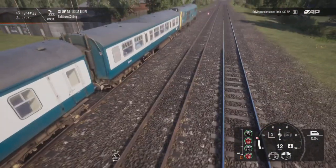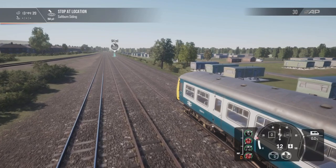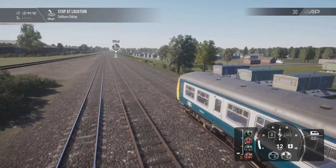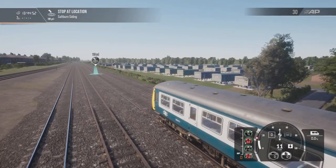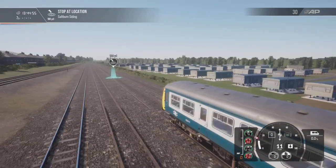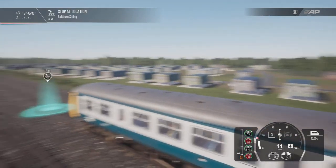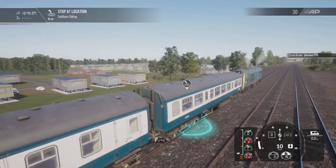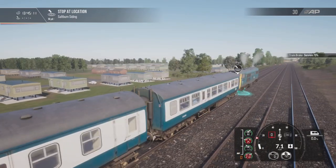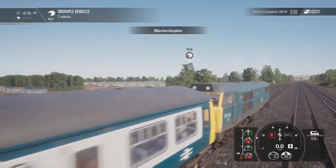So this turnaround — what it effectively is, is we need to put this Class 31 on this side of the carriages. I really hope they update the scenario planner to include a lot more carriages, because looking at 1970s London Paddington video footage there are loads of InterCity 125s, Class 47s and Class 31s. I'm looking forward to seeing this Class 31 on the Great Western — that's kind of the main reason why I went for this train, because it's on sale.